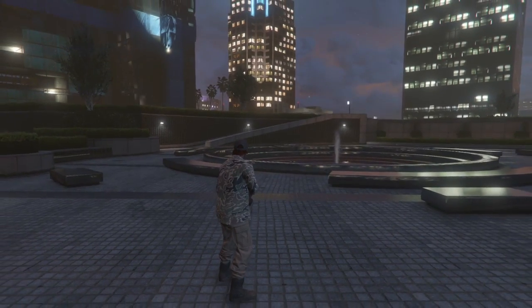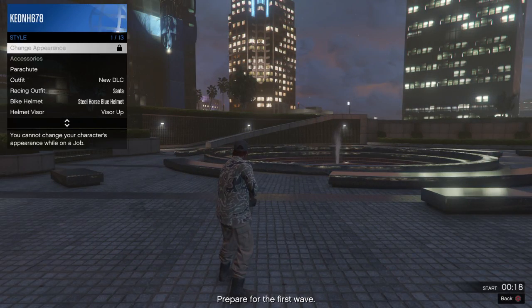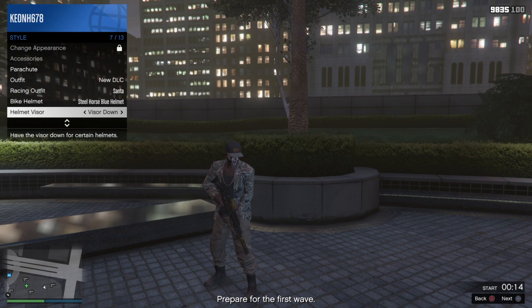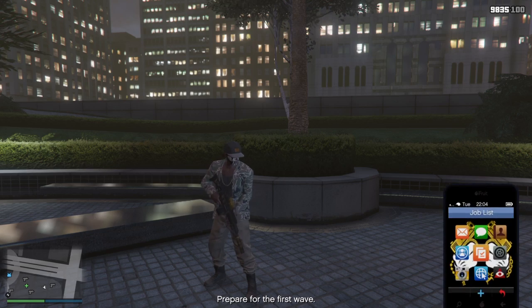When you start it up, go to Style, then go to Helmet Visor. What you do is text for like the next 10 seconds, put it down, and then quit the job.